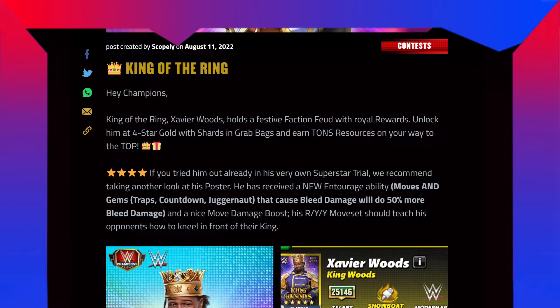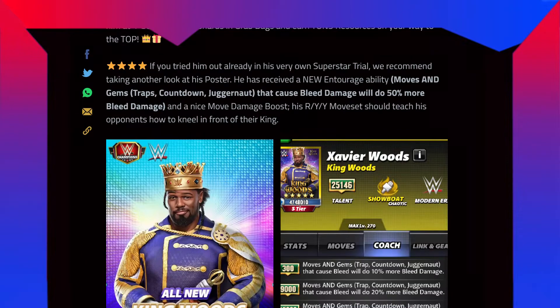Unlock him at 4-star gold with shards and grab bags and earn tons of resources on your way to the top. That means you need 200 shards to recruit him. If you try him out already in his very own superstar trial, we recommend taking another look at his poster. He has received a new air entourage ability — moves and gem straps. Countdown juggernaut that cause bleed will do 50% more bleed damage, and a nice move damage boost. His RYY move set should teach his opponents how to kneel in front of their king.